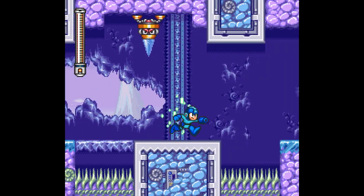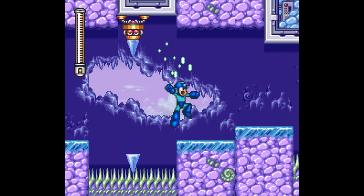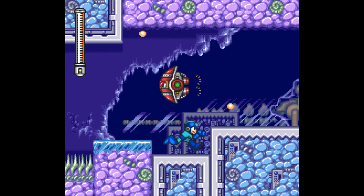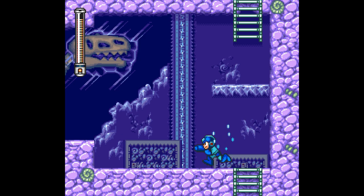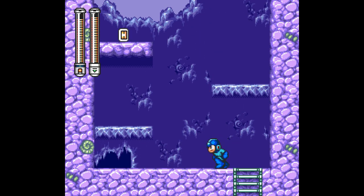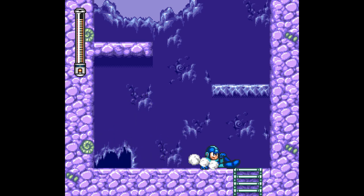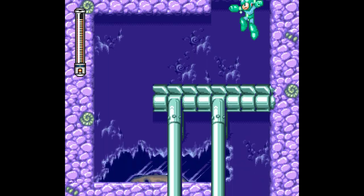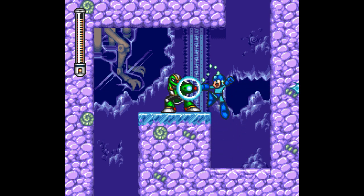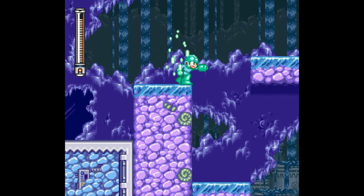Rush Search is useful because you can use it to actually dig up upgrades for Mega Man himself. Also, just like in Mega Man 5 and Mega Man 6, we are collecting letters to craft a very useful weapon for Mega Man. You can also buy everything you need from Auto's store, but it saves you bolts to just find the items throughout the stages. This part is a little tricky — you don't want to stay on these platforms too long or they break off.